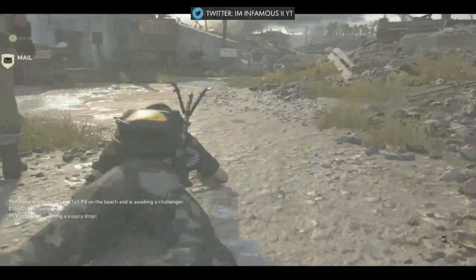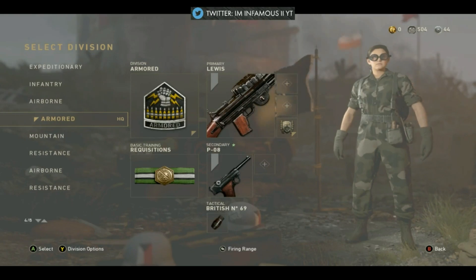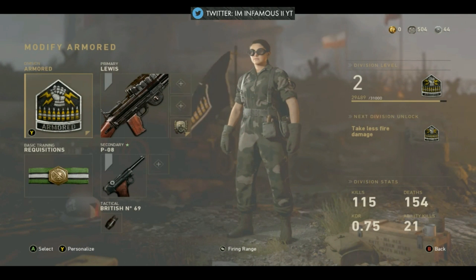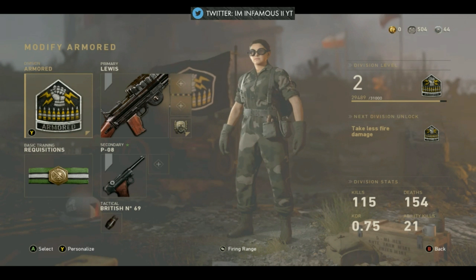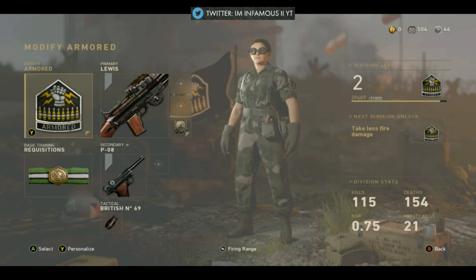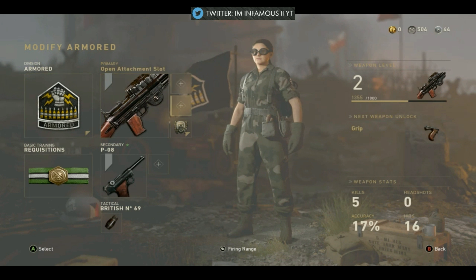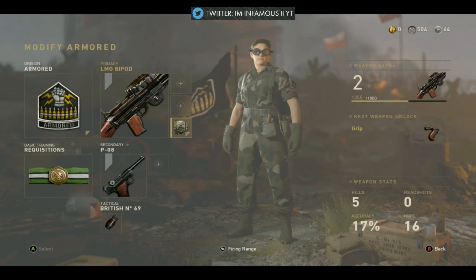I'll get straight into it and tell you how it's done. First things first, you will need to have the armored division. You should have it by now but if not you will need to try and unlock it. With the armored division you'll want to have an LMG.